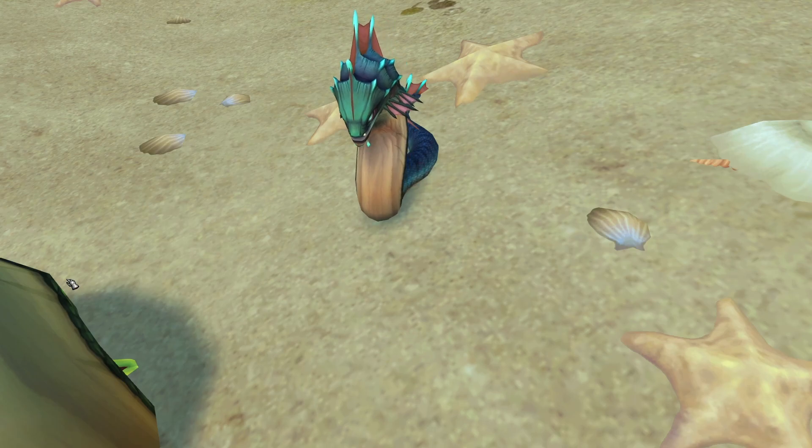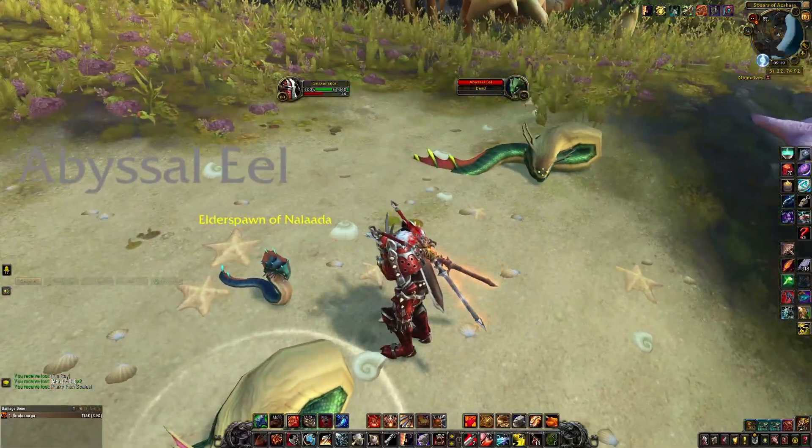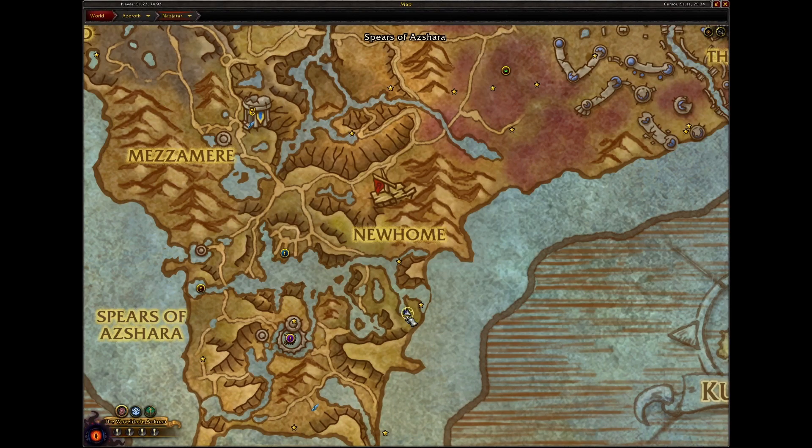Hello and welcome to the Nazjatar pet battle guide. Today I want to show you how to defeat Elder Spawn of Nalaada. He can be found in Nazjatar — here on the map.